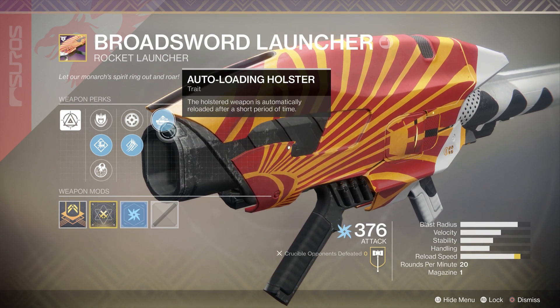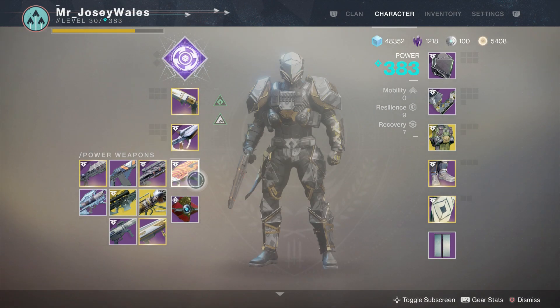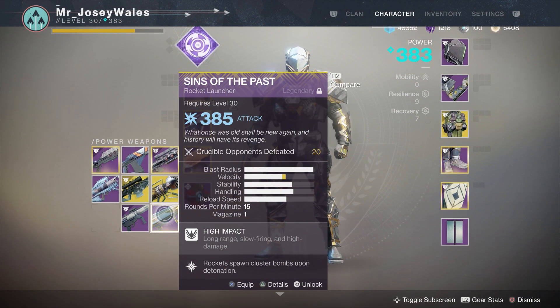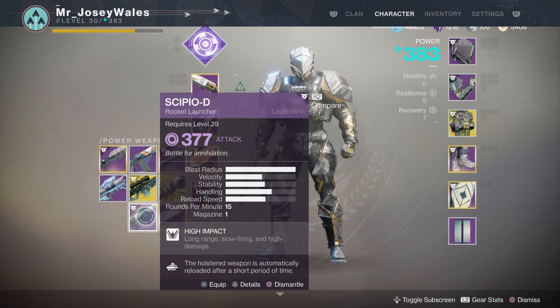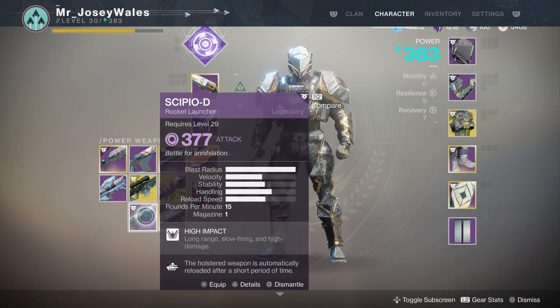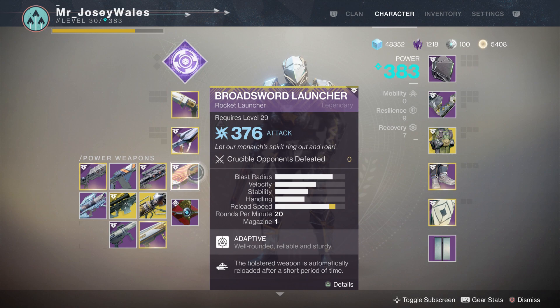Overall, in my opinion, this is not worth using over a lot of the other rocket launchers. Number one, if you have Sins of the Past, that's a much, much better choice. You may not have that weapon, but you may have some other good ones. Sipio-D has that max blast radius, which is great, and it also has the Cocoon perk, so you're not losing anything there. Even weapons like Blue Shift or Curtain Call are also better options in my opinion over the Broad Sword launcher.